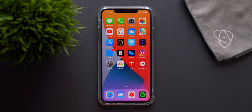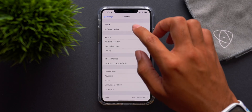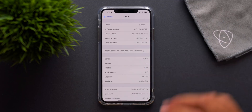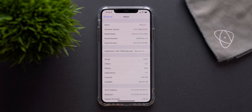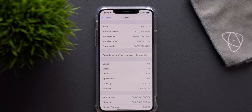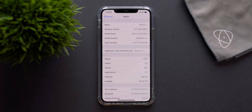We have iOS 14 beta 3 loaded up. Looking at the about screen, the total update size for the iPhone 11 Pro Max was 696.7 megabytes — a fairly good-sized update. The new build number is 18A5332F. That 'F' does indicate this is a less stable build, so keep that in mind.